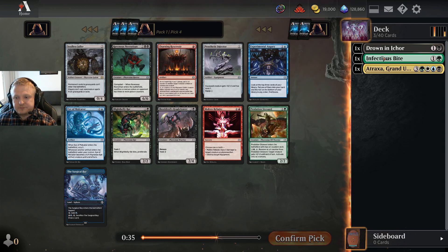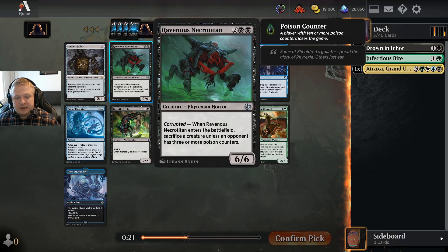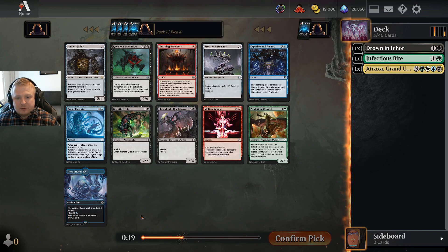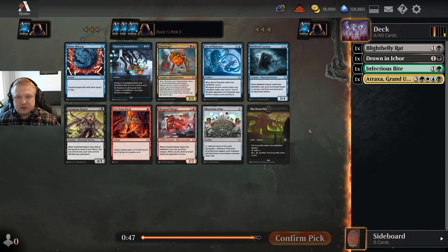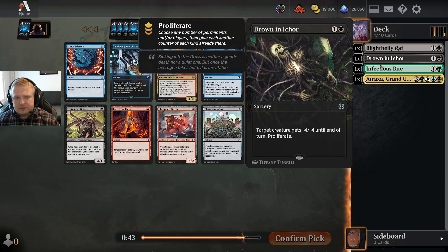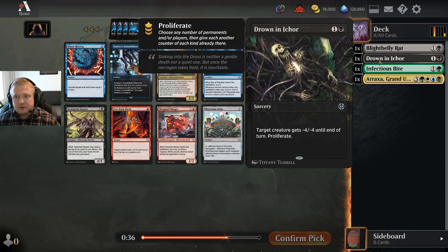This seems like it might be green-black, and then I'll be able to splash this or not. Do I prefer the rat over the Steward? This is better late in the game, but the rat is better at getting into poison — making the opponent corrupted so you can win with poison sometimes. With a green-black deck I wouldn't take the four-drop here. The Necro Titan would also be good if you have a reliable ability to corrupt the opponent, but I think it's just safer to take the rat. Black seems open since I got Drowning Icor as a third pick.